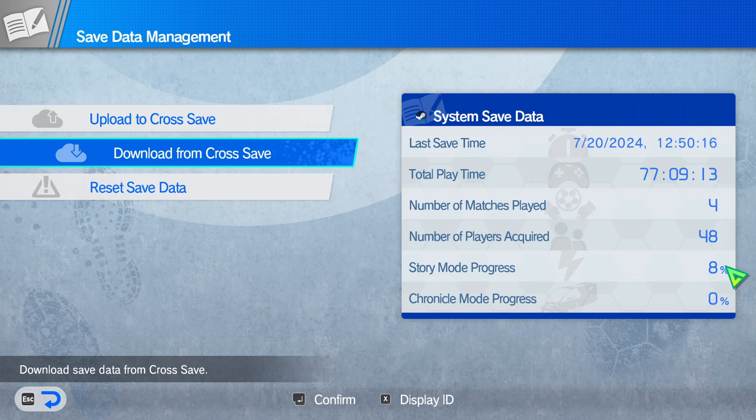Story mode progress is interesting — it shows I've progressed about 8% of story mode. I've seen some people on Twitter say they have 9% by doing all the side quests, so it probably tracks side content too. That's 8-9% for just one chapter, which checks out with what we usually get in an Inazuma 11 story — like 10 chapters. So it seems like we can get an idea of the game's length: if chapter 1 takes 2-3 hours, it's probably going to be a 25-30 hour game, which is pretty good.